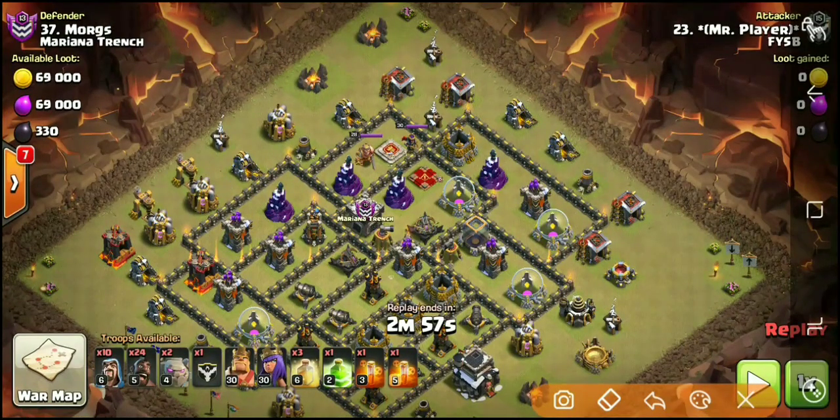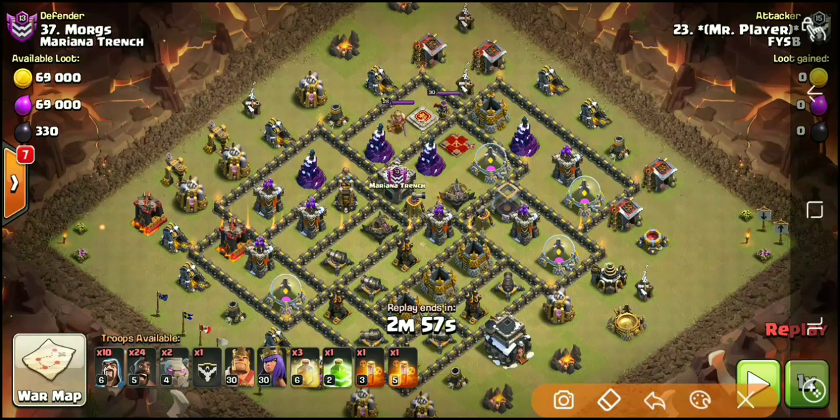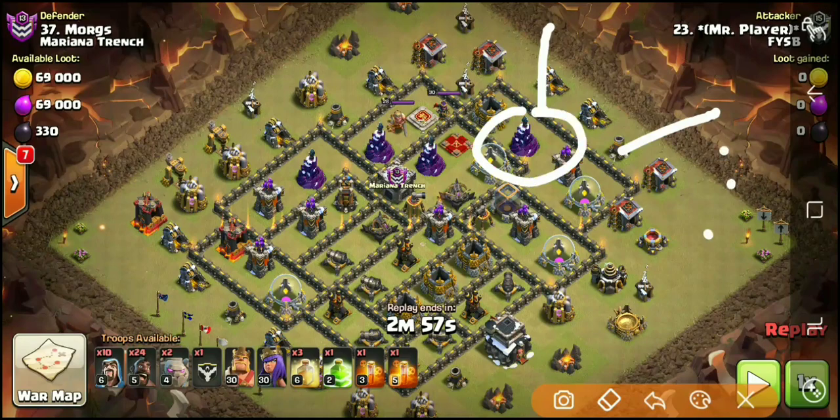Next up we have Mr. Player going to be taking on Morgs on a completely different base layout. Notice this one — there are no Wall Breakers; we're just going to be jumping straight in. One important thing: you want to have the King and Queen accessible with your Kill Squad. It doesn't have to be that way if you have Split Heroes, but at minimum your Kill Squad has got to take out the enemy Queen and the enemy Clan Castle troops. Just like the last attack, we're going to see a Golem come down over here and a Golem over here, with a Jump Spell dropped right here and Wizards funneling to make sure all the heroes go inside the base.